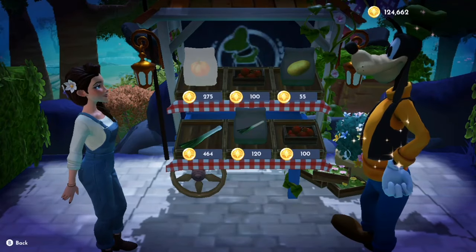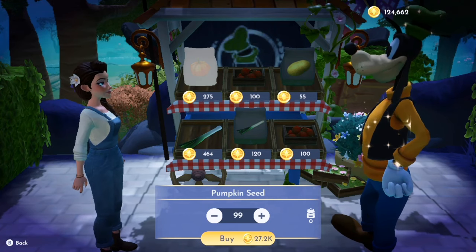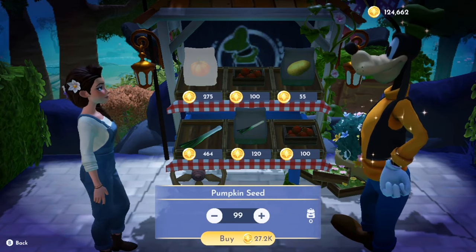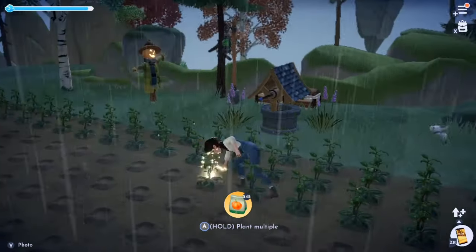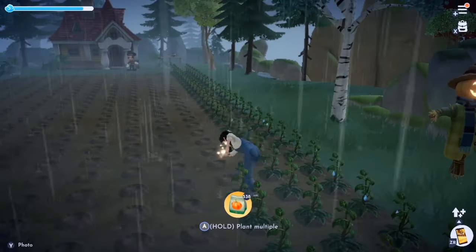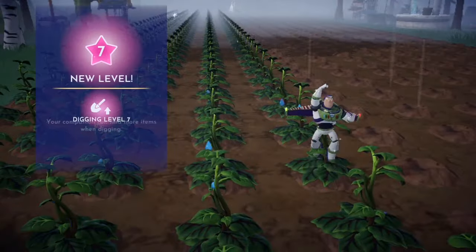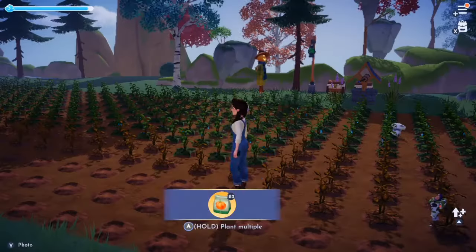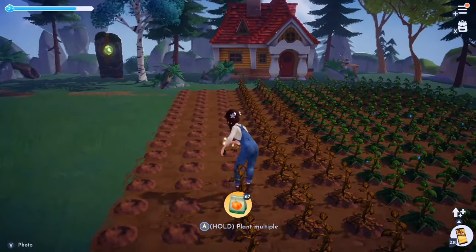Off I went to Goofy's to purchase pumpkin seeds, spending an inappropriate amount of money — but as they say, you have to spend money to make money. I picked up Buzz along the way since Stitch had already hit level 10 from all the digging. We started planting all 650 pumpkin seeds. Buzz leveled up a couple of times during the planting, and it was raining, which was perfect — I wanted to get them all planted while it was still raining so I wouldn't have to water them.